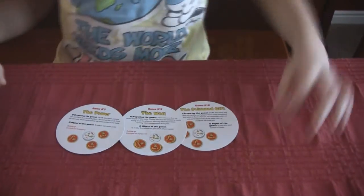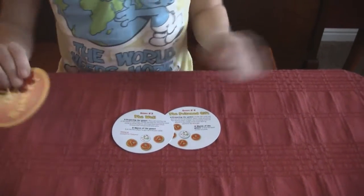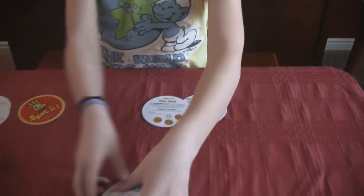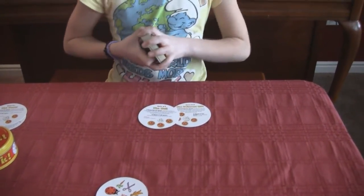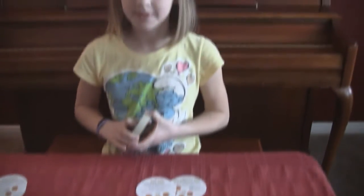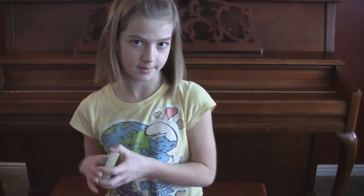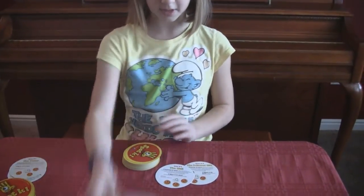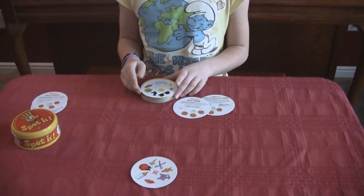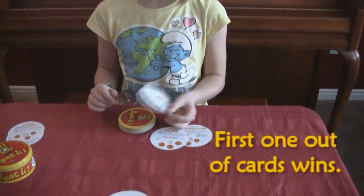The next is The Well. And The Well is there's only one card in the middle and everybody has their own stack. The good thing about this one is the people that can't spot very well can get a lower stack, and the people that can do it really fast can get a higher stack — so it's a good way to even it out by giving different amounts. You flip it and say what's the exact same, which would be the lips, and you put it in and just keep doing it until you run out.